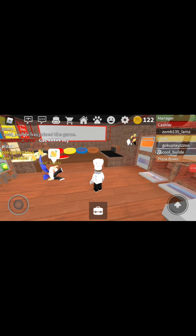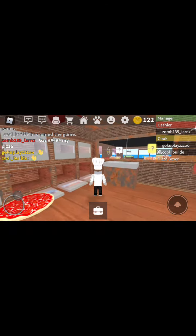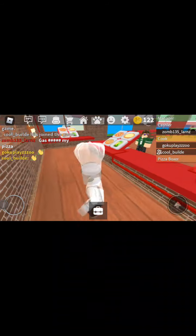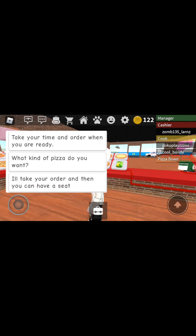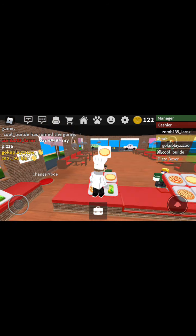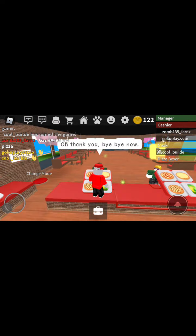I'm going to be the cashier because it looks like the cashiers aren't even doing anything — nothing is showing on the board. If you want to be the cashier, you just have to tap that to see what they say, and then say something to them. So I'm going to say 'take your time and order when you're ready.' He wants this one, so I'm going to tap it. Now I'm a cashier.